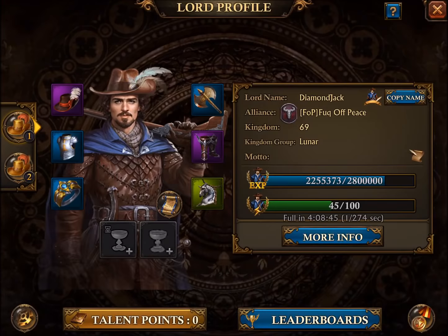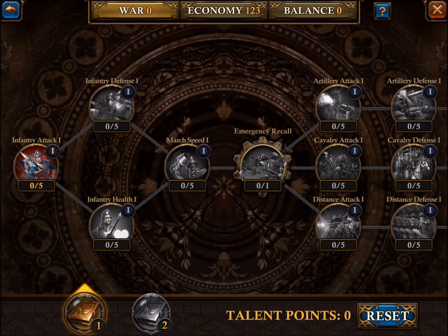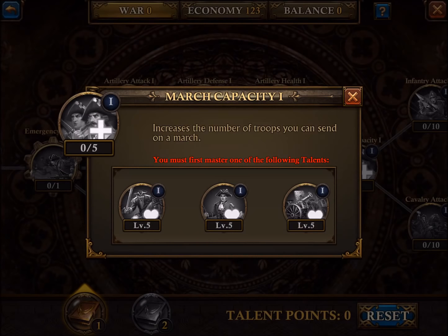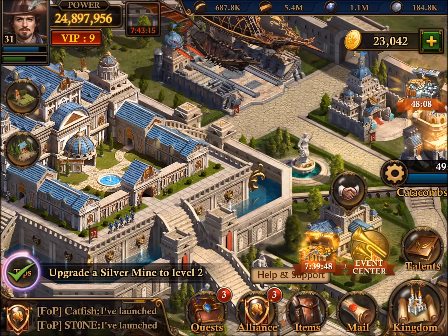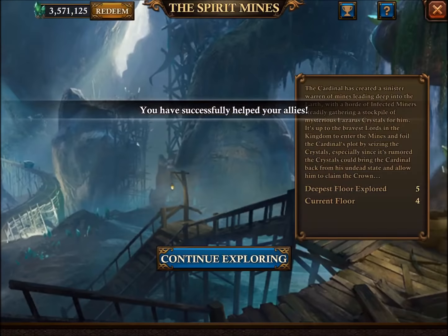You can also consider, for one time — I'm always going for the economy tree — but you can also consider going for the war tree, and then for example having this March capacity project to increase your march size, and using items focusing on research. So getting your march capacity higher. For the rest, it's not just march capacity that is relevant.